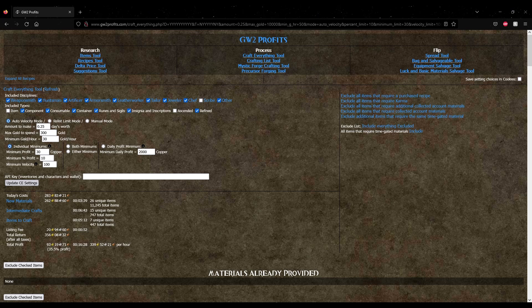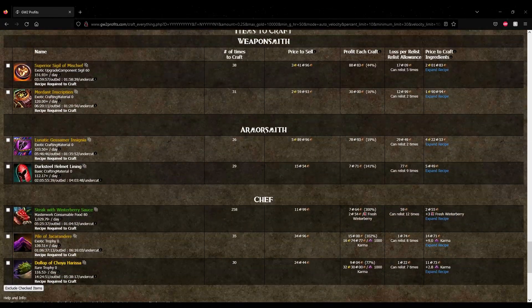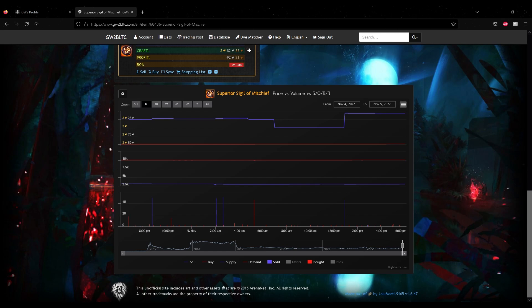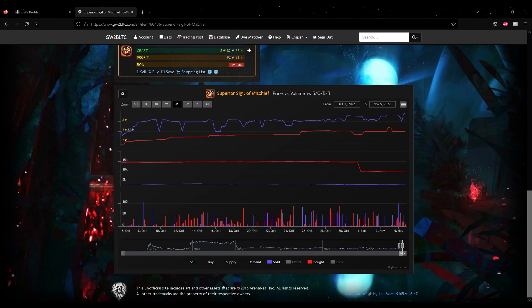If you decide to follow the quantities that the site recommends, you can enter your API key so you only buy what you're missing. If you just want to see the items it recommends, you can scroll past the materials list to the items to craft section and then look at each item in more detail individually. Just make sure you're careful when it comes to items that have very large crafting profits — it might just be that the item is currently overvalued and it won't actually sell at the current price. To be safe, you can check the price behavior of the item on GW2BLTC.com to make sure nothing strange has occurred and that the item will actually sell at that price before you start crafting it.